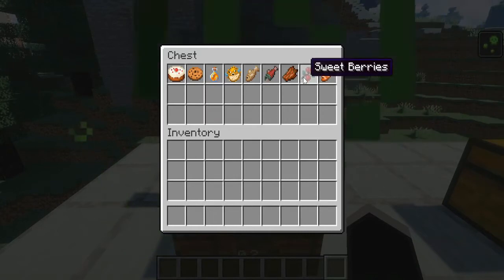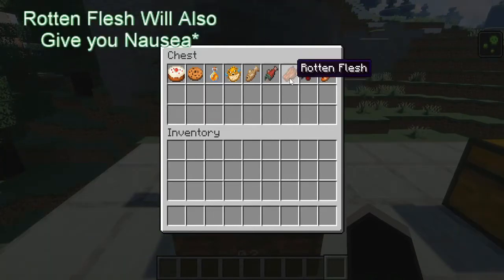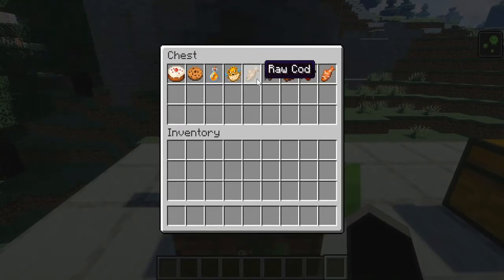I haven't seen any negative effects from tropical fish, but there might be. Sweet berries are good — they're easy to get and easy to mass produce. You don't really want to eat rotten flesh because, well, the name tells you it's rotten. Raw fish is okay; I haven't seen any negative side effects from eating it in the game.